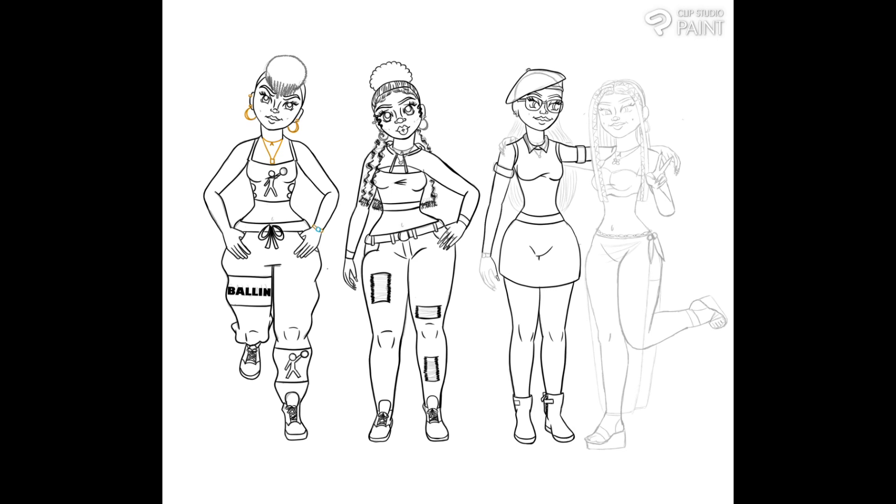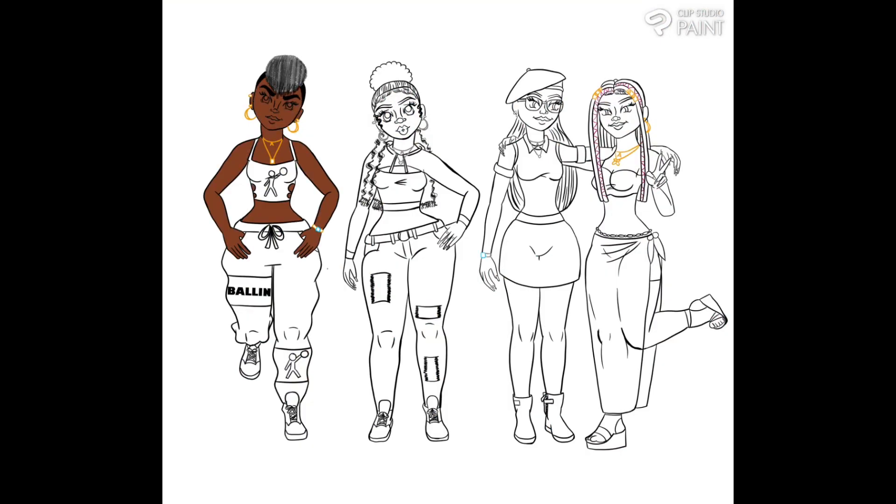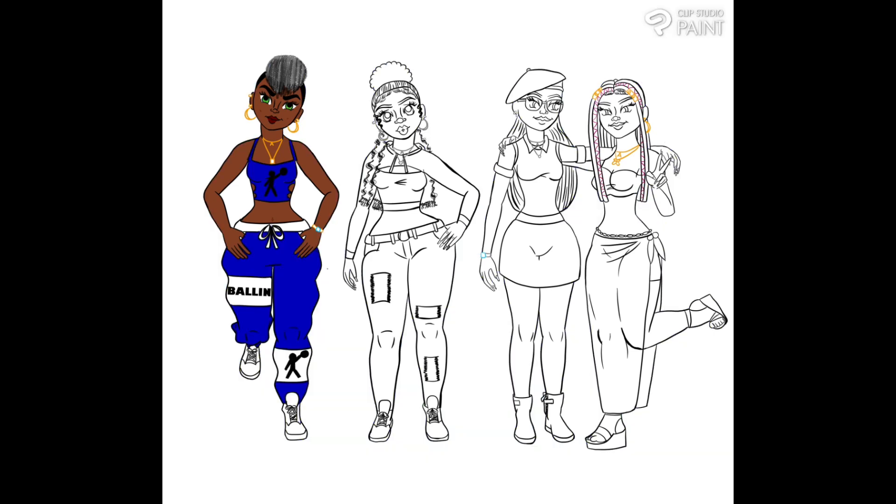The one next to her with the glasses — that is Alissa. Alissa is the smart one, she's a genius. She's very calm, cool, collected, and very observant — she sees a lot. That's why she's more on the quiet side. She just watches people and learns a lot through watching. I also wanted to have a quiet main character because I think it's very interesting how people react differently to someone who's quiet.